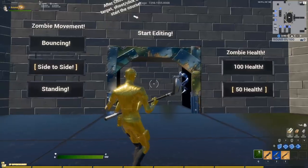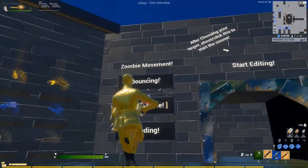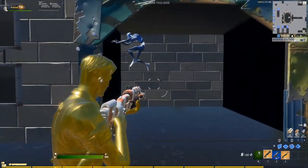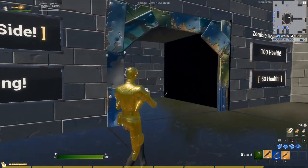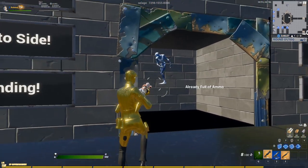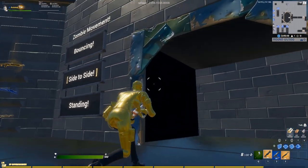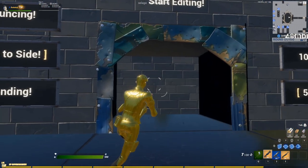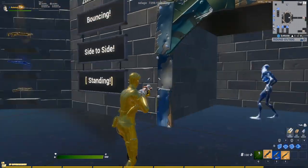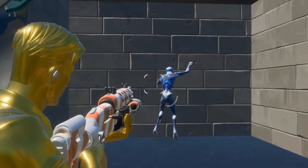What actually sets this map aside from the rest is the customizations you can make. Right here it says zombie movement — you can actually alter how these zombies move. These zombies are basically your targets and you'll be shooting them to practice your aim. There's a bouncing option where the zombie bounces, a side-to-side option where the zombie goes back and forth between two portals, which is harder as you have to time your shot, and a standing option.